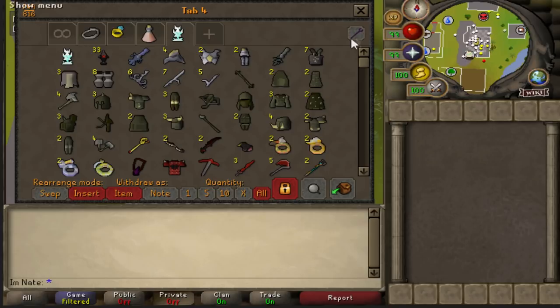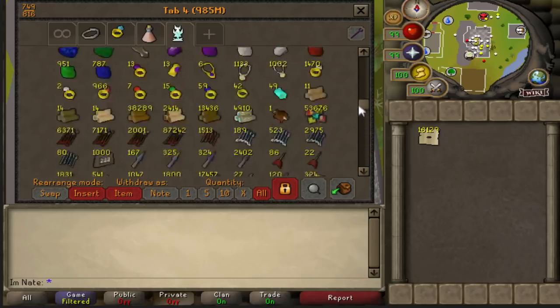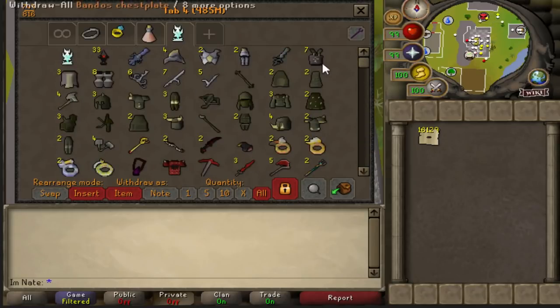The price check for the tab is 985 mil — just 15 mil short of one bill. That's pretty freaking awesome. And a lot of this was from bosses that don't drop any giant items, so as I start to do more God Wars Dungeon, I think it's going to go up a lot quicker.